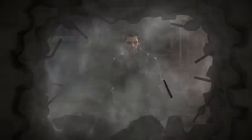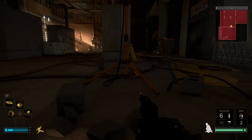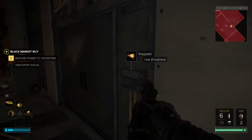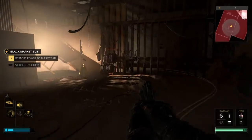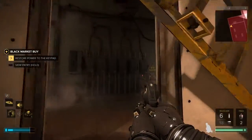Hey there boys and girls, welcome back to the show. I am Brandon the Trophy Hoarder, and today we're playing Deus Ex: Mankind Divided. We're going to get an ultra rare trophy called A Heated Combination, and it's for using that keypad right there — you input 0451 in there and the trophy pops.